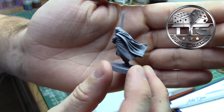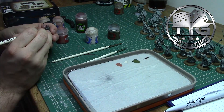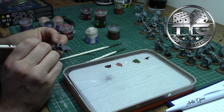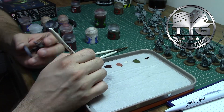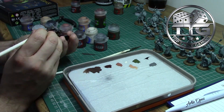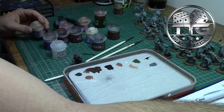Once he was fully built, I decided to prime him in black and give a zenithal highlight with Grey Seer again. As I haven't painted an Aragorn model for a long time, I had a quick look on YouTube for some good tutorials on painting him. One of the best I found was by a guy called Pete the Wargamer, and I'll put a link to that tutorial in the description below. I stuck very closely to what Pete was advising in his video and I feel like I've learned a few bits by doing so. This was one of the quickest heroes I've ever painted and it took me about an hour and a half in total.